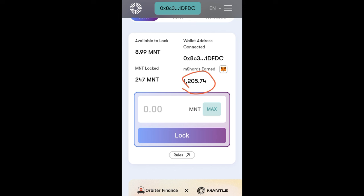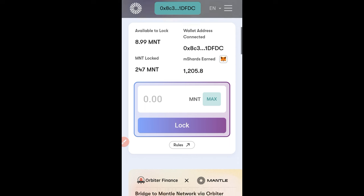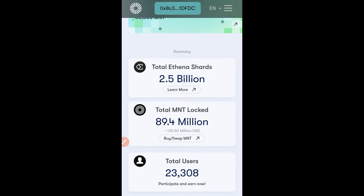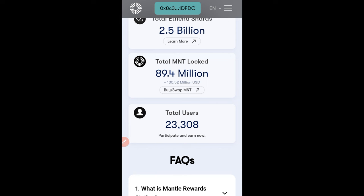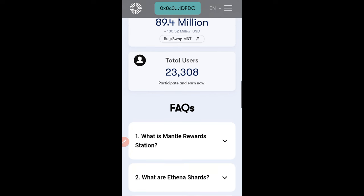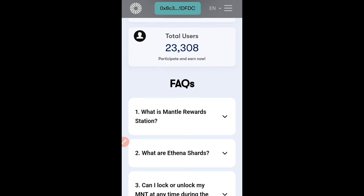From 245 we now have 247, and immediately you'll see your earnings counting. The more MNT tokens you stake, the more you stand to earn, and at the end of the day you can swap it all to the equivalent in dollars. The total Athena shards being distributed is about 2.5 billion through this staking option, and the total MNT locked keeps increasing every day — the user base is growing.